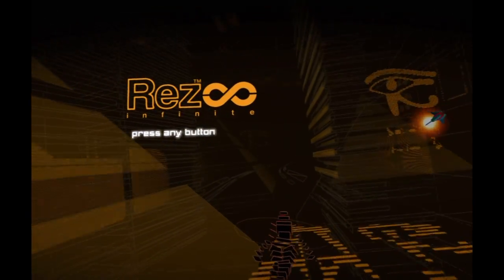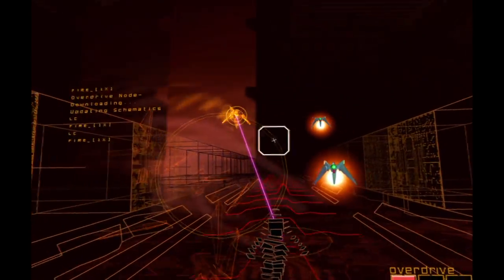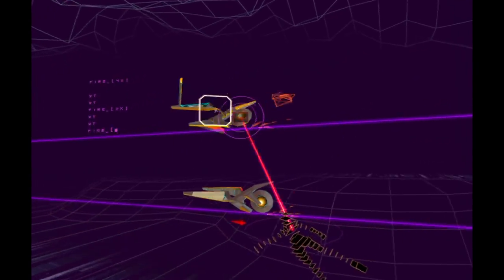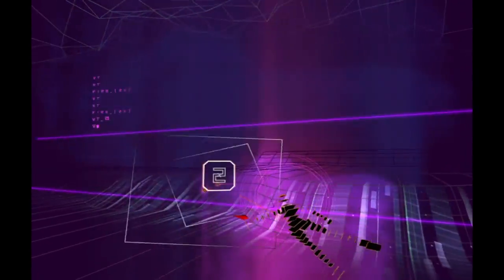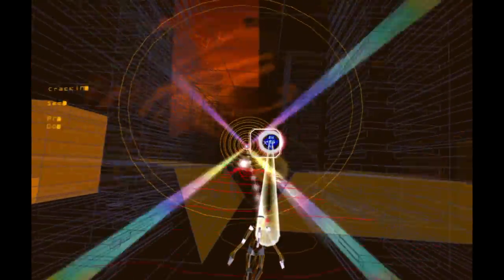Here's Rez Infinite from Enhance, and it has a physical release from I Am 8-Bit. You don't have to have a PlayStation VR to play this one, but I highly recommend it. As a game, it's pretty simple — just hold down the button and lock onto up to eight targets and then release your firepower. There are certain items you get which will fill up your meter in the bottom left.